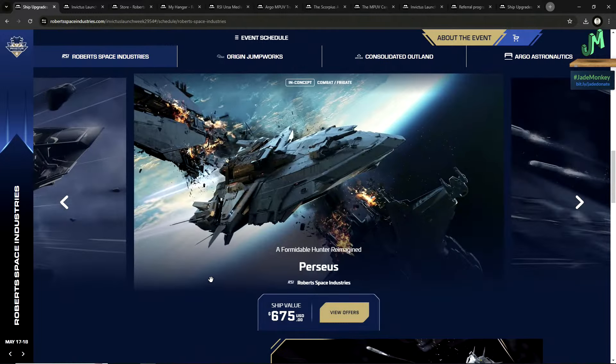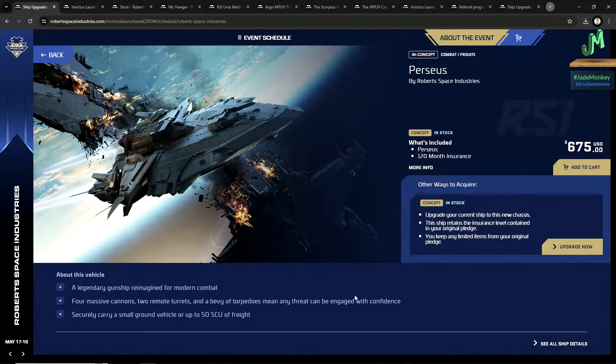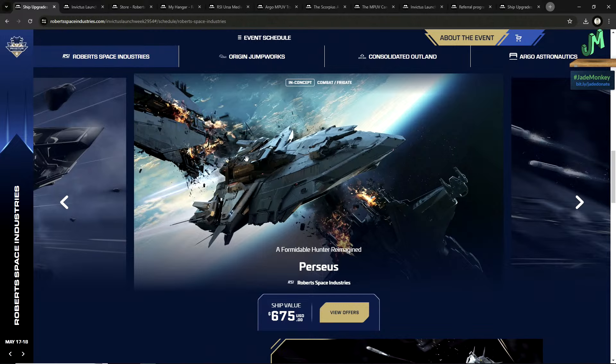The Perseus is still in concept but coming — it's a big ship at $675. Again, you'll be able to buy or steal these in-game, so the $675 is very steep and you don't have to spend this to get this experience. It's described as a legendary gunship reimagined for modern combat: four massive cannons, two remote turrets, a bevy of torpedoes. It can securely carry a small ground vehicle or up to 50 SCU. It has 120-month insurance. Personally, if I can't play it in-game, I'm very choosy about supporting something at this price tag.